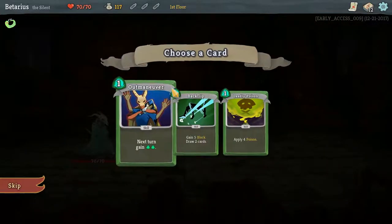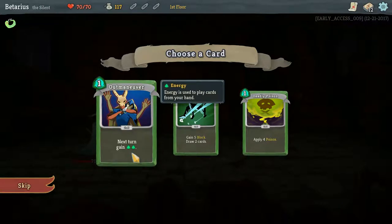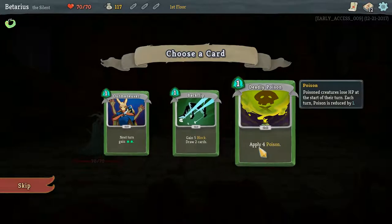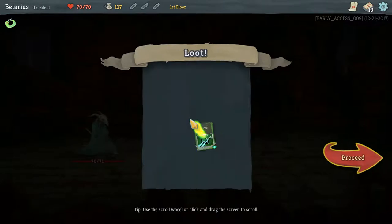Got 18 gold. Time to add a card to our deck. Outmaneuver gives energy next turn. Backflip gives five block and draws two cards — this is just a better Defend. Or we can apply Poison, which deals four, seven, ten damage over its lifetime. I kind of like the idea of five block and two card draw — that could get us out of a sticky situation.